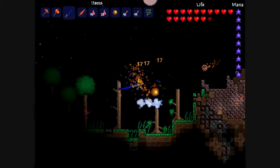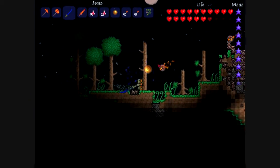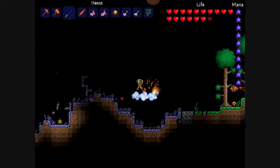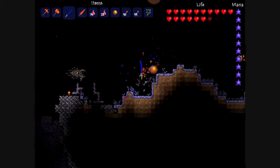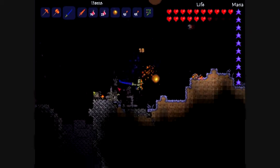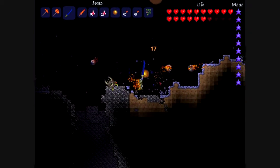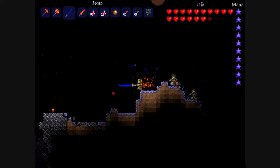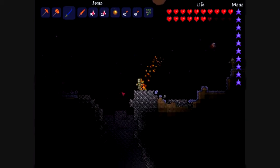These meteor heads are kind of annoying, but I don't really need any of the meteorite ore any longer because I have better stuff. I'm just going to kill these meteorite heads because otherwise they'll keep coming after me. I'll kill them really quick. Good — those are all dead.